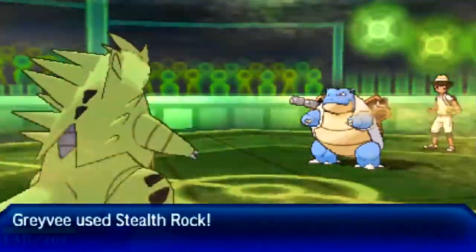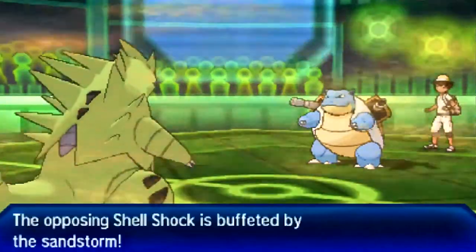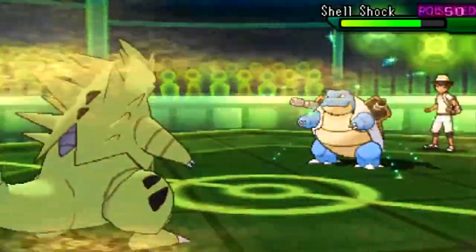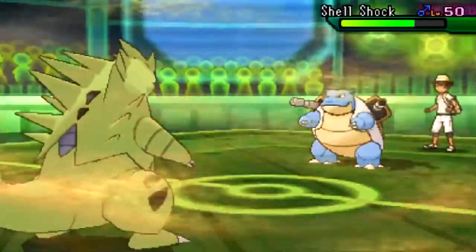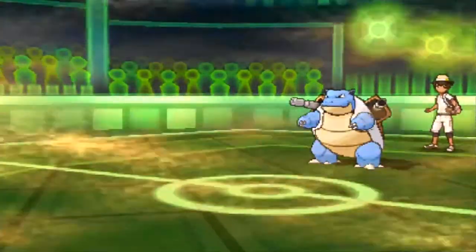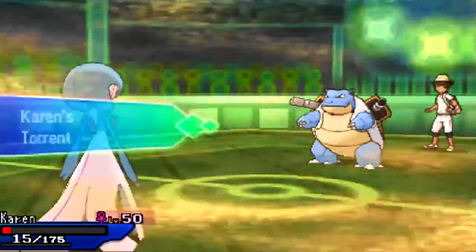I stay in predicting him to click Rapid Spin, then set up my rocks again. Now I'm in my opponent's head. Next turn I'm going to switch into Gardevoir to sack it off — because if he clicks Rapid Spin, Gardevoir dies to Toxic and sand and I get a free switch. If he clicks Scald, I avoid taking unnecessary damage on Tyranitar. It's a good time to sack Gardevoir — it's done a real, real good job.